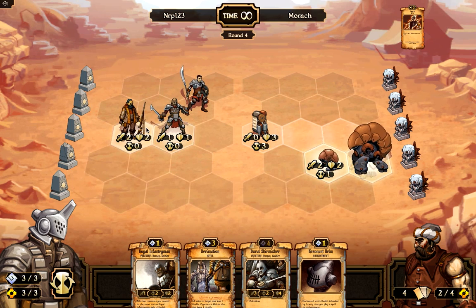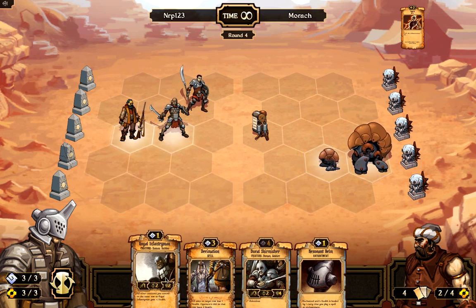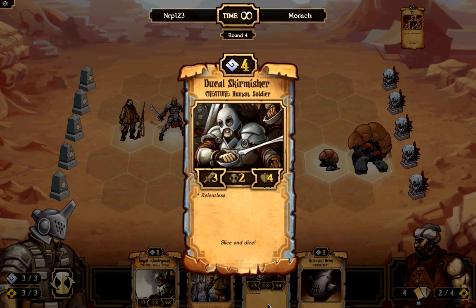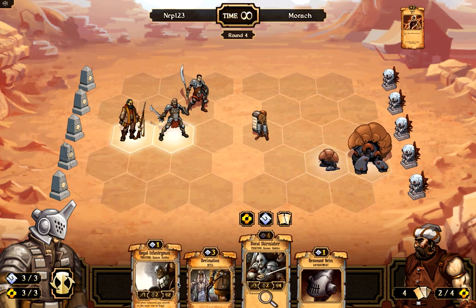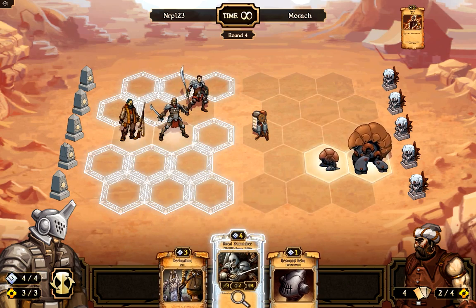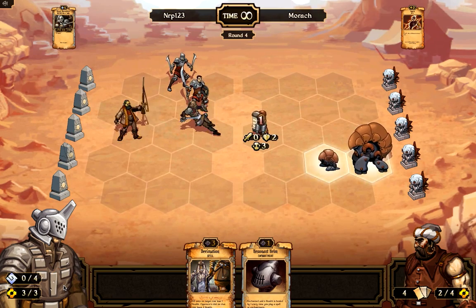Actually I don't think what I did here was that smart — my infantryman is going to attack that clock structure first, then the dust runner will shoot it, but the dust runner destroys anything with three or less health in one shot. I should have moved the infantryman back to hit an idol and deal more damage. I make some mistakes because I'm relatively new to the game. Now I have four order every turn, so I can play the ducal skirmisher, which has the relentless ability — very good for attacking — and decent health.